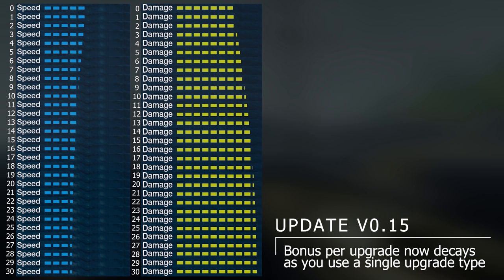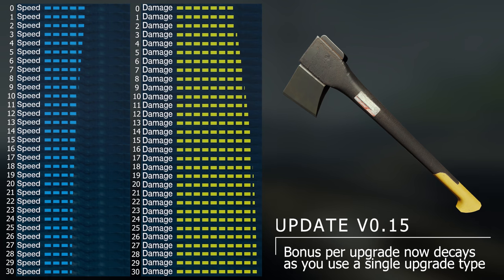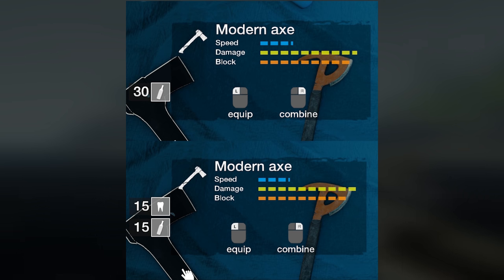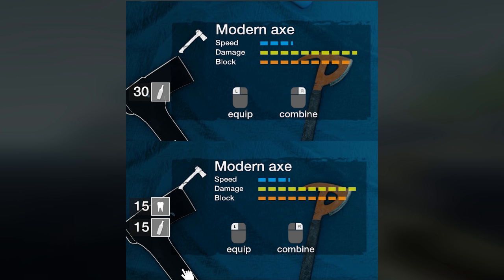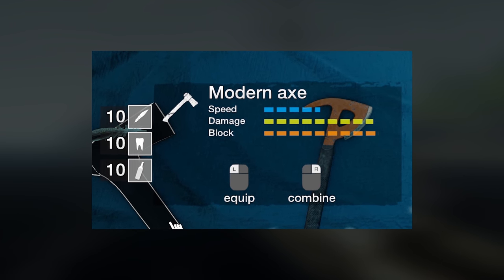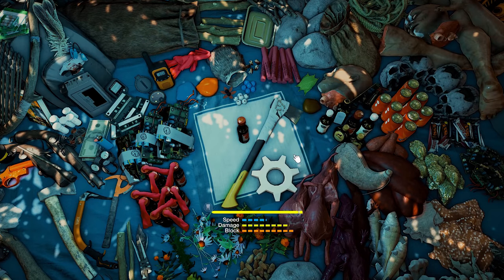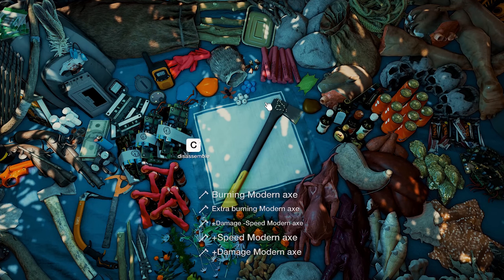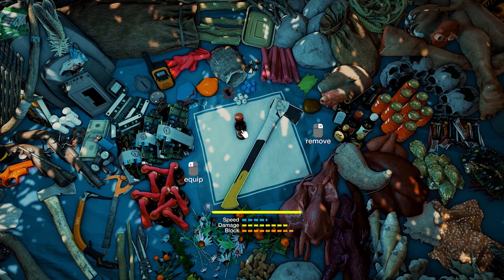Here is something really important: bonus per upgrade decays as you use a single upgrade type, meaning benefits will diminish if you only use one type. For example, placing 30 glass upgrades on a modern axe shows the benefits wearing off the more a single type is used. To avoid this, use a mix of upgrades. Interestingly, 15 teeth and 15 glass will get you more damage than 30 glass. For the best result, use 10 feathers, 10 teeth, and 10 glass. Also extremely important: weapons that can accept fire upgrades should only ever have 29 permanent upgrades — do not place 30 — because you cannot then attach booze as part of a fire upgrade, and that has monstrous benefits.